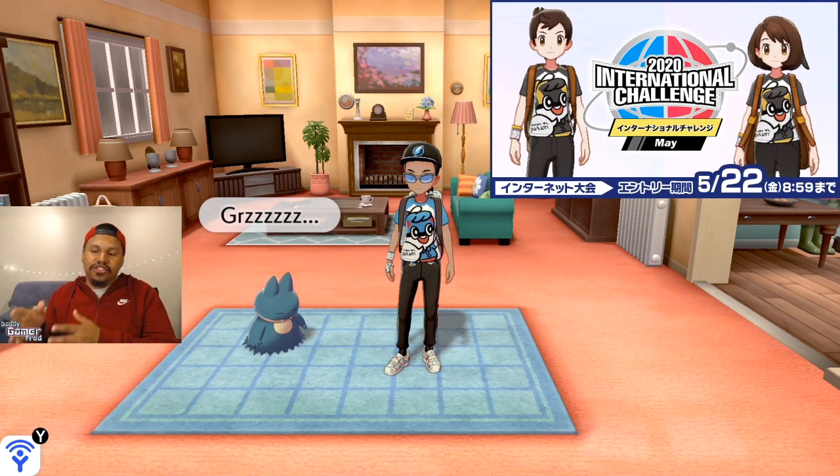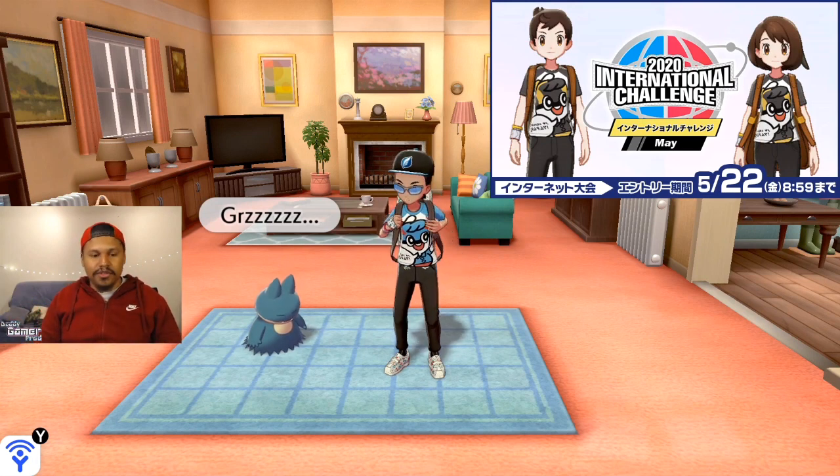Hopefully they include these characters inside the game, because currently only the Pokeball Guy gives out Pokeballs at certain locations in gyms throughout the game. I think it would be a unique and interesting take if they had the Great Ball Guy and Ultra Ball Guy somewhere in the DLC, to give them lore, a story, and flesh them out as real characters.